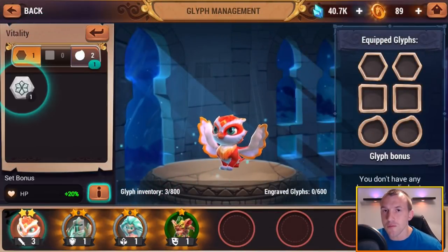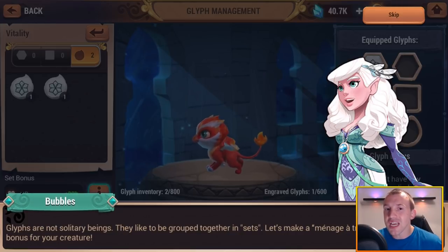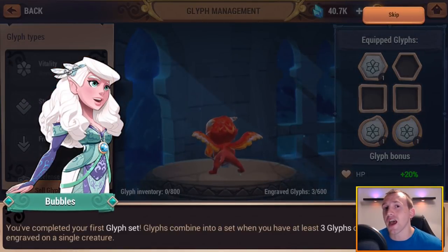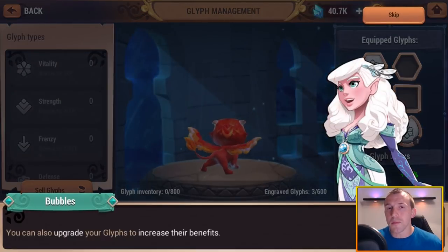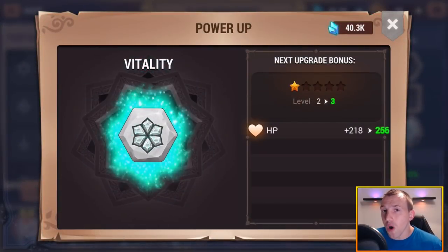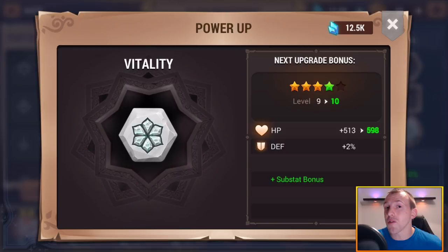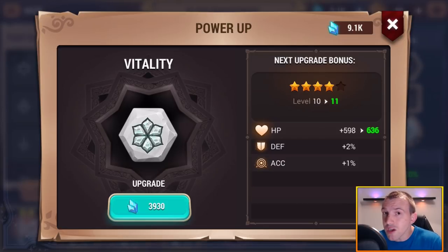This is the glyph management system — this is where you can attach glyphs to your creatures in order to make them stronger. You want to be attaching your strongest glyphs to your strongest creatures. You can build up sets in order to have different attributes, and you can upgrade and customize anything. You can put glyphs on whatever creature you want, build sets, and there are different rarities. Upgrading does cost resources, and the higher you get the more it costs — there's also a risk of failing the upgrade.